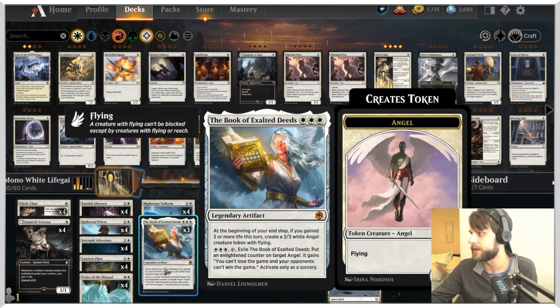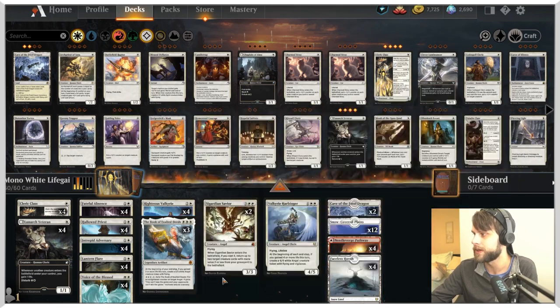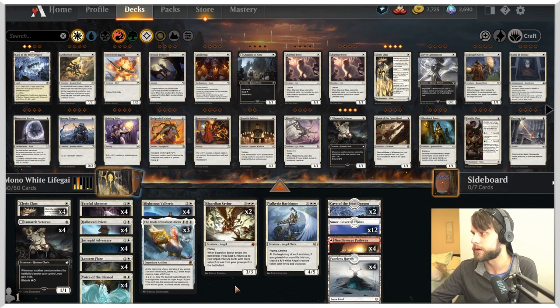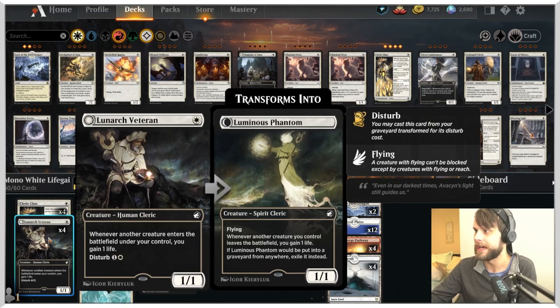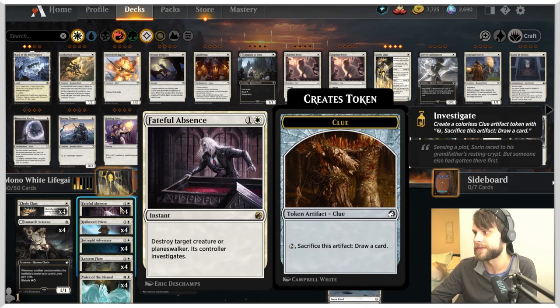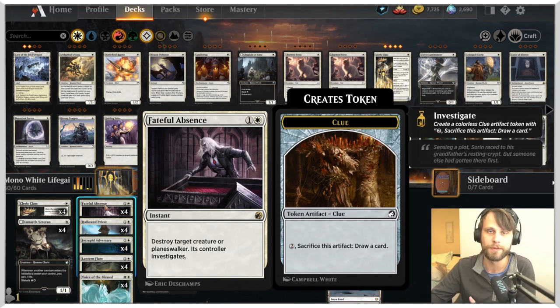We have the Book of Exalted Deeds and Faceless Haven combo. Worth noting that because there is Field of Ruin in Standard, this doesn't always work, but it's a nice little combo. Truthfully, just gaining life every turn and spitting out some angels is never bad. The rest of the deck is pretty straightforward — we've got the Lunarch Veteran, the Cleric class, all stuff you'd expect. We have Fateful Absence on top of the Lantern Flare, expecting to see strong creatures, especially with Mono Green getting a lot of buffs from the newest set.